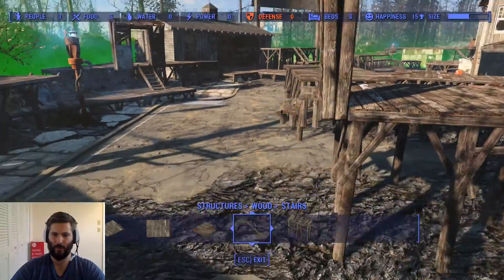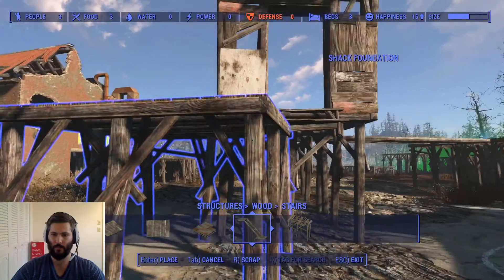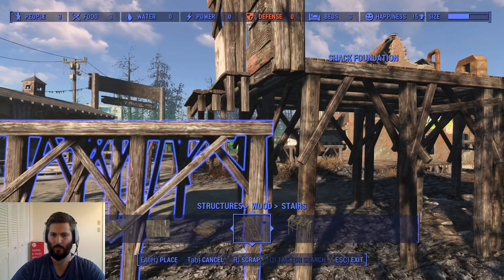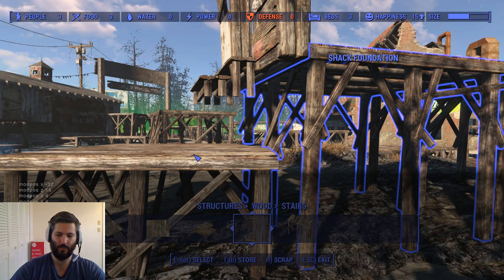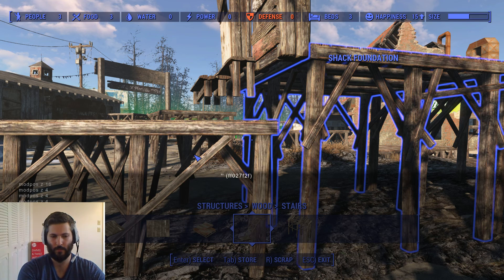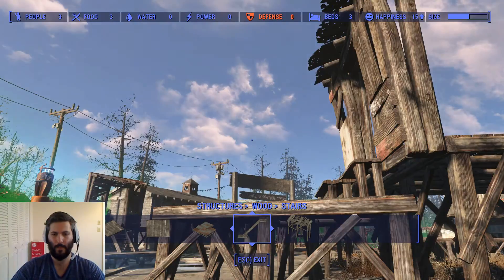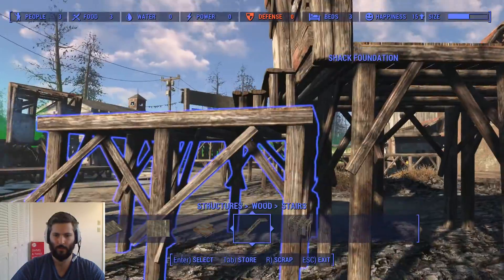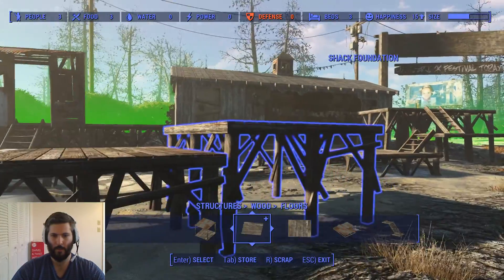I'm thinking we grab that guy, pull him here, go maybe another two, and then go out like that. I'm probably just going to have to move this one up — we'll mod the position and pop it up like 32. That's not quite enough — 16. That's not quite enough — we'll go eight. It looks like it's enough but it's probably not because we're looking under it. Actually, that seems like it's okay. Go, and there we go.